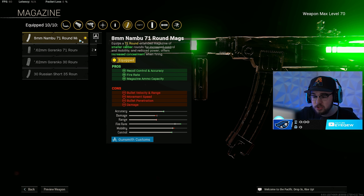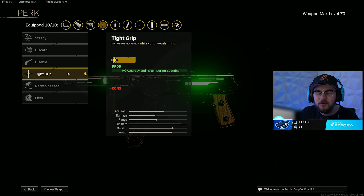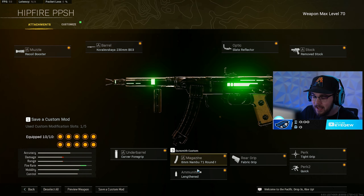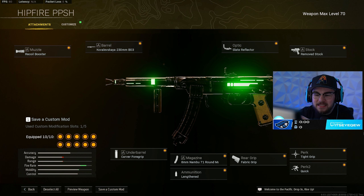The 8mm Nambu 71-round mag gives you recoil control, accuracy, fire rate mixing with the barrel and Recoil Booster — which is crazy — plus that essential mag size since you're burning through ammo. Instead of the Taped Grip I have the Fabric Grip, speeding you up with ADS speed, sprint-to-fire speed, and even more hip-fire accuracy. You can literally map somebody from the hip with this build. Tight Grip for perk one, Quick for perk two, and Lengthened for ammo type — which I have on pretty much every Vanguard SMG.